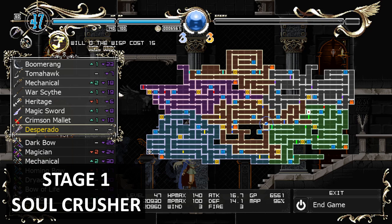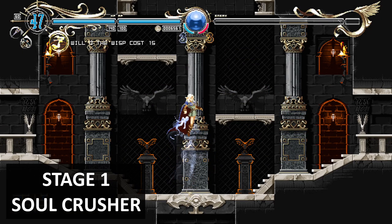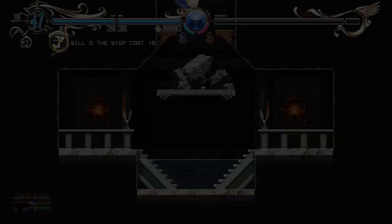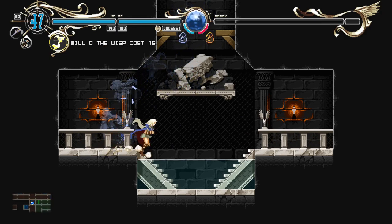In this area there's a secret weapon called Soul Crusher. We have to jump on the platform 50 times. At first it won't move, but once you hit near enough 50 times it'll start shaking. We're closing to 50 — you can see the block is starting to move now. A few more times and it'll go down, and this is where you get the hidden weapon.